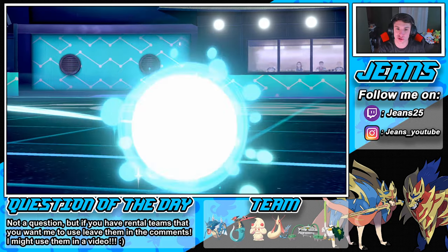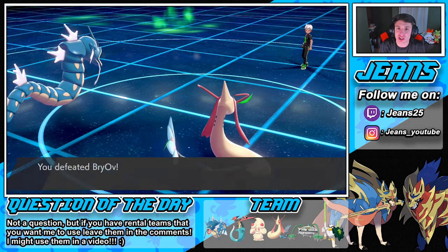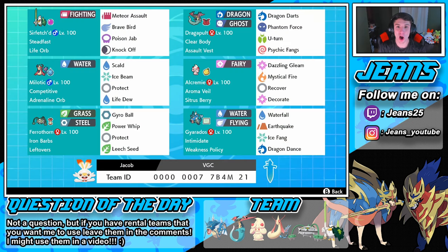Yo, this team! With that Sirfetch'd and the Milotic — I love it. Alcremie is cool too, I feel like I didn't really get to show her off as much but she still came in and showed off. That's how we rock out with this team! If you'd like to use it for yourself, the rental code is at the bottom of the screen. We rocked out with Sirfetch'd and Gyarados — Gyarados is a beast with that Weakness Policy, Dragon Dance setup. Milotic with that Adrenaline Orb was awesome. Ferrothorn is always a good option with the Leech Seed.